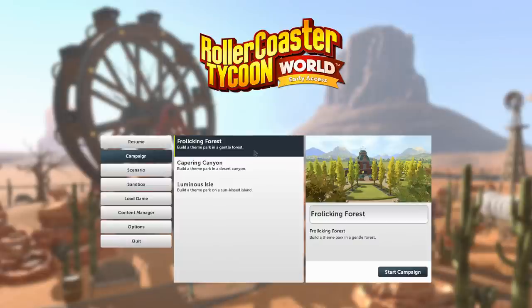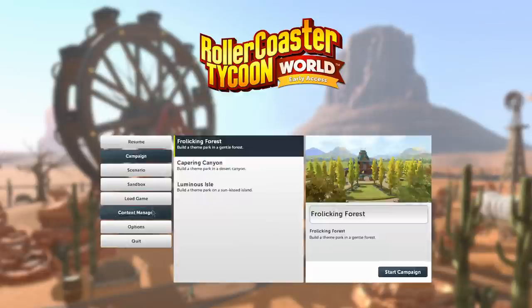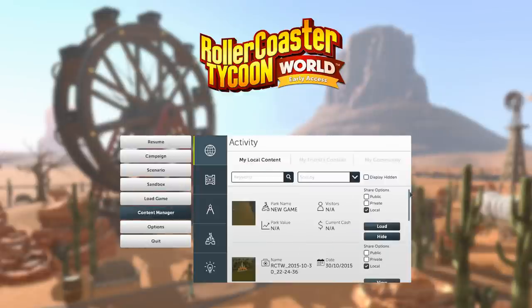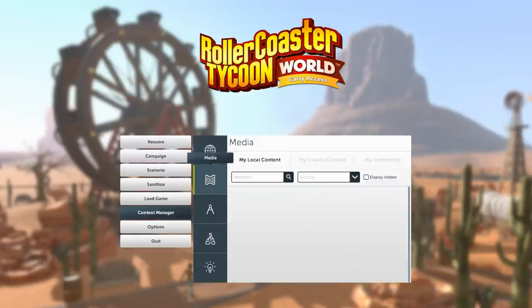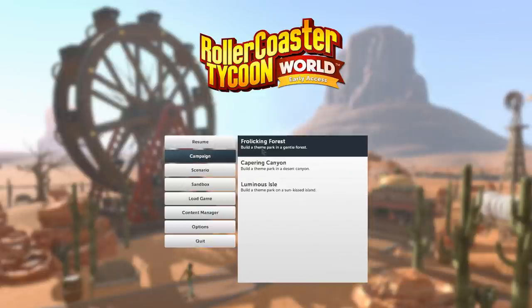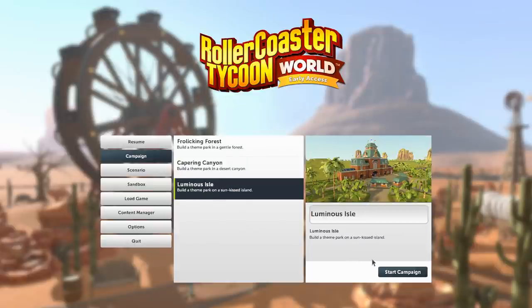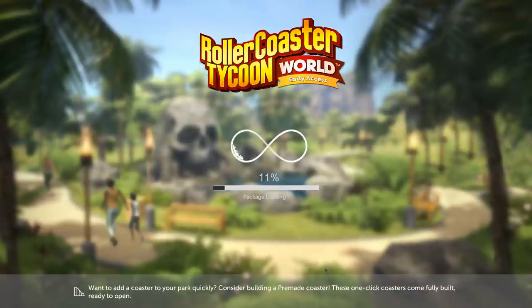I'm thinking let's just start in a campaign — something that's not too difficult. It's like Sandbox but basically we're limited with money. We've also got Content Manager — we'll be having UGC, User Generated Content. It's linked to Steam and we'll be able to look at all of those. It comes with a few things already, a couple of maps. People can create things on Steam and you can find those. Let's go into campaign — let's try Luminous Isle!